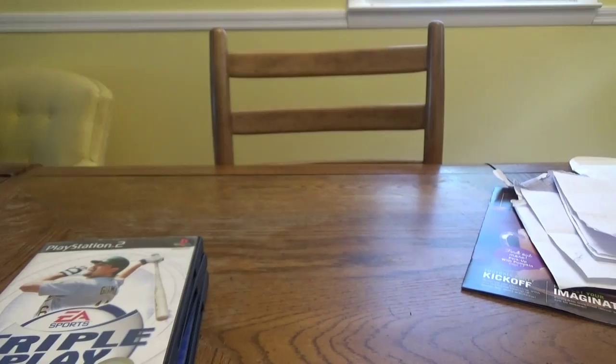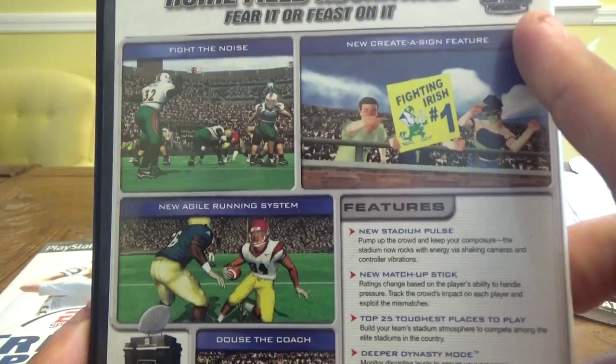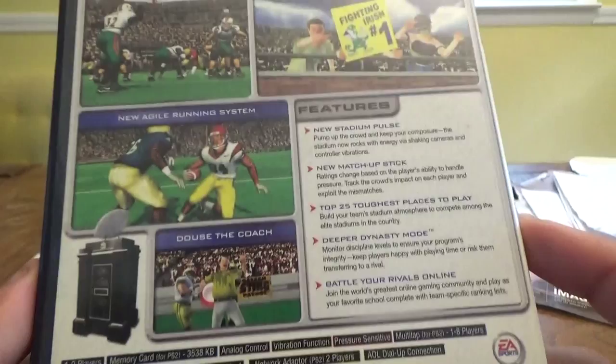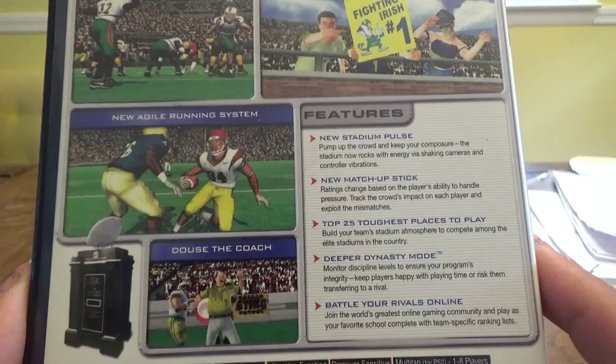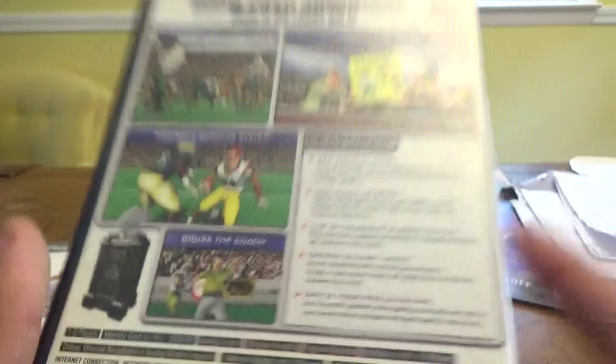Next up for the PS2, we also have NCAA Football 2005. Got this for a dollar. Home field advantage — fear it or feast on it, the number one selling NCAA football franchise. Features: new stadium pulse — pump up the crowd, the stadium rocks with shaking cameras and controller vibrations. New matchup stick — ratings change based on the player's ability to handle pressure. Top 25 toughest places to play, deeper dynasty mode, and battle your rivals online. This is NCAA Football 2005 for PS2.